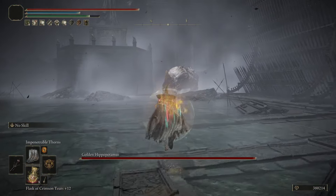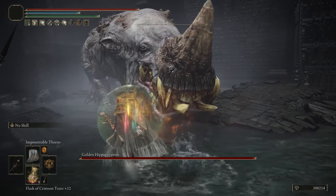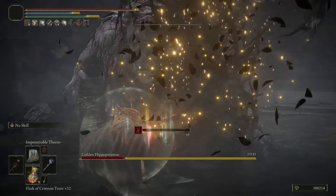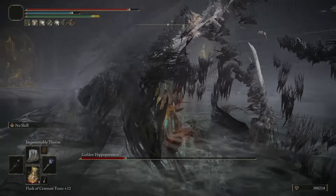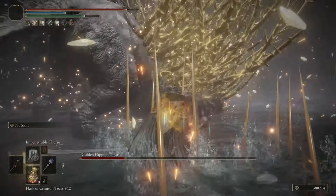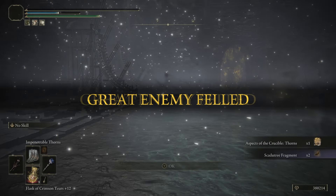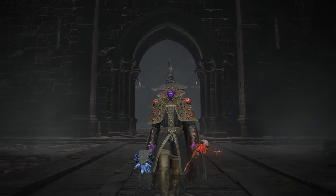I don't think we'll get a one-shot on the hippo but I think we'll get pretty damn close. Let's get right up on him and give him the thorns. Boom boom! You can do that all you want — you're going down in two shots. We missed one, but no problem... he died, and so did I. Sometimes you gotta trade. That's how you break Elden Ring's DLC with one thorn spell.